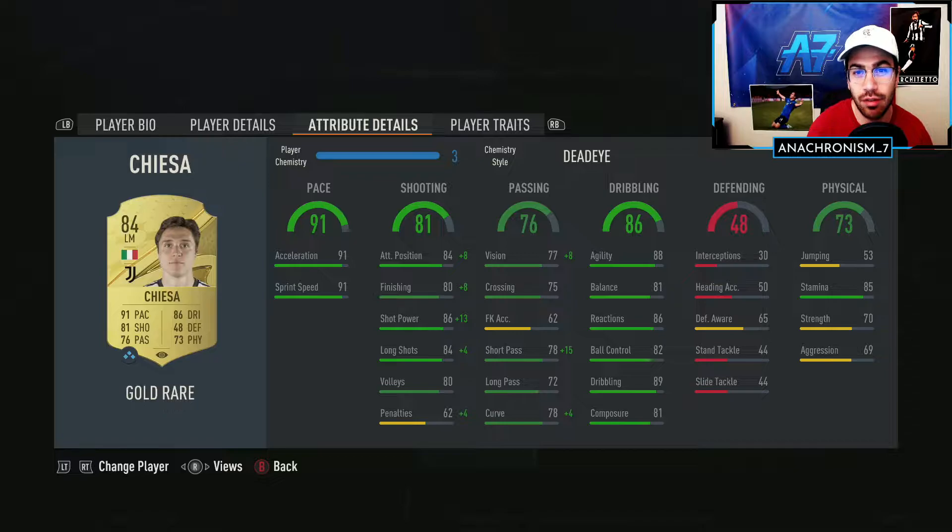I'm expecting him to feel somewhat similar to that Rafinha card I tried out - they both have similar dribbling and physical. With 88 agility, 81 balance, and 82 ball control he should feel very smooth on the ball. He does have 70 strength and 85 stamina, so the strength isn't crazy but 70 strength on a gold card winger definitely isn't bad at all.